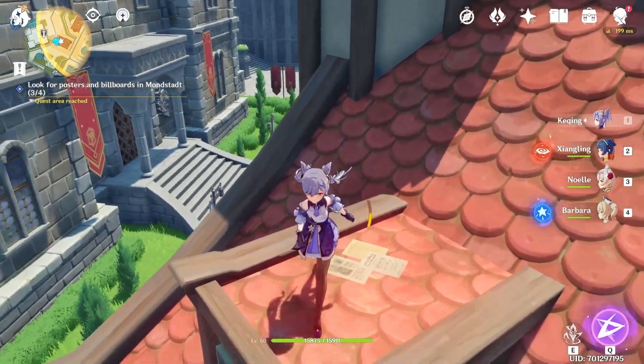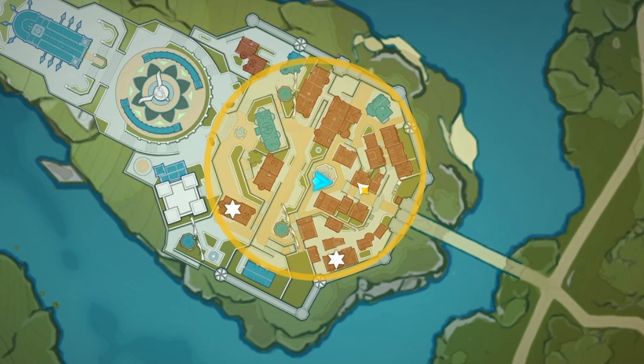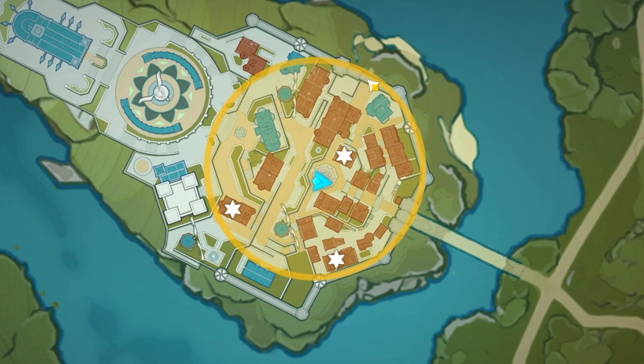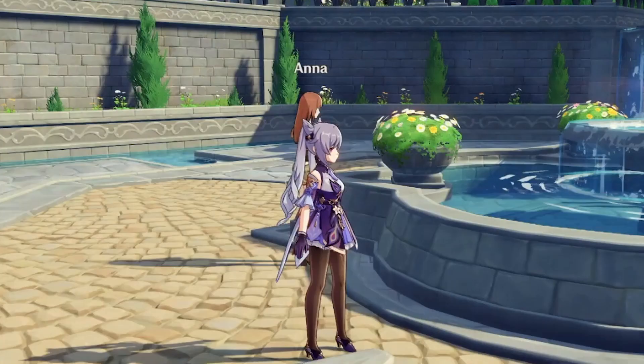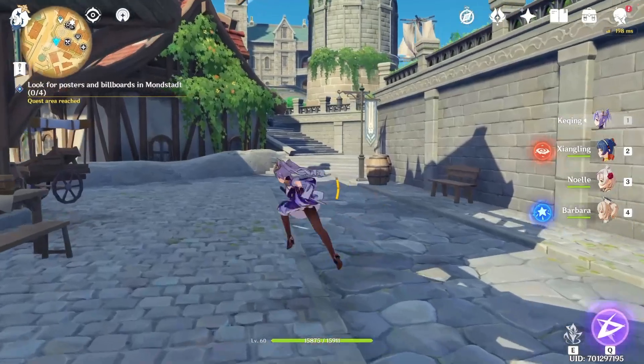I forget what that word is. So here are the locations of each of those four things we just found — the first one's over there, the second one is over there, the third one is right here, and the final one is over here. The best strategy is to just pin it the same way I did or follow along in the video and loot them as I'm doing them.